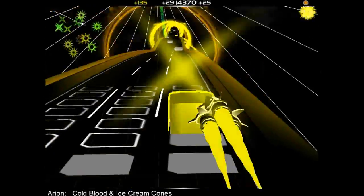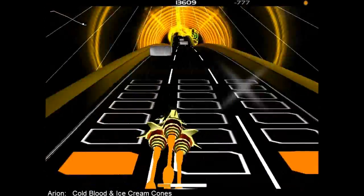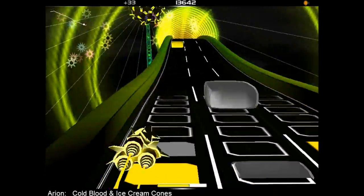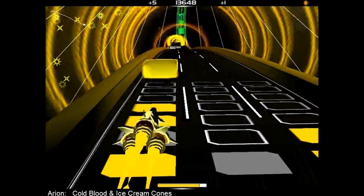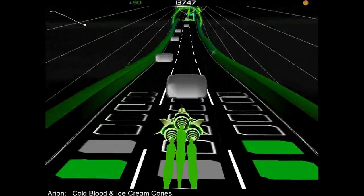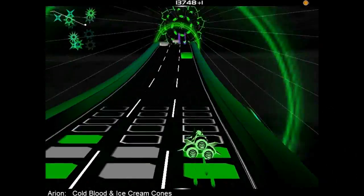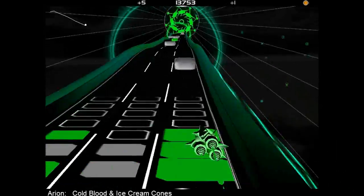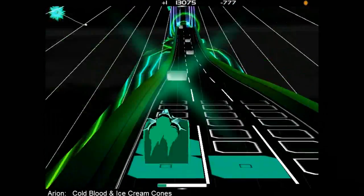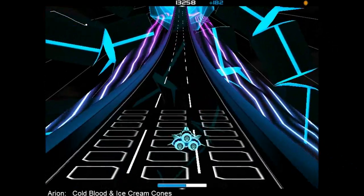See how the right column is almost full with grays? I just cleared it right there — that's the special ability. When you right-click with this ship it eliminates the grays in that column, but it takes a while to recharge so you can't just spam it. See that bar at the bottom? That's it recharging for next time.